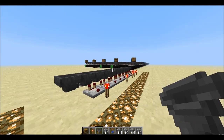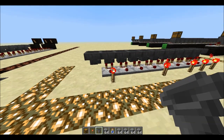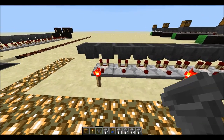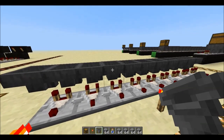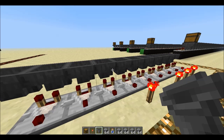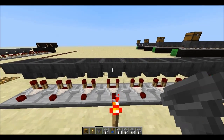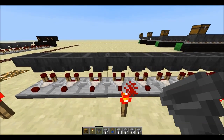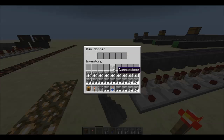Hey guys, welcome back. In my last video I erroneously thought I had figured out this hopper issue. I had figured out that you can fix these hoppers and the sorting machines that are not sorting properly by breaking and reinstalling them to get them to work. But as Seth Pling pointed out, once you exit and reload the game or exit the chunk and it gets reloaded, the hoppers go back to their default state.